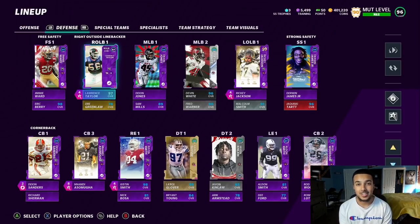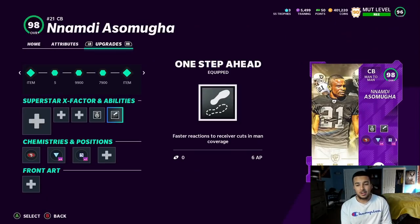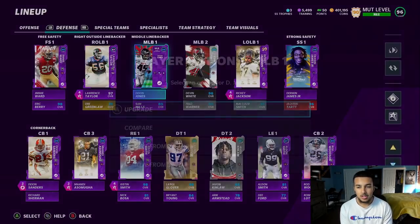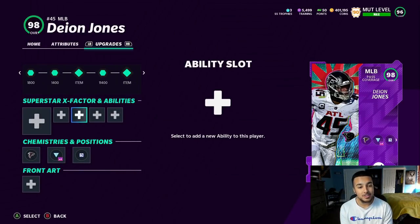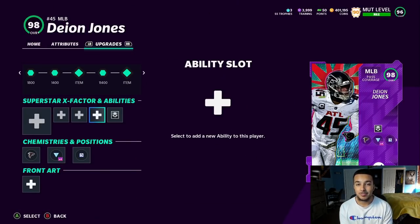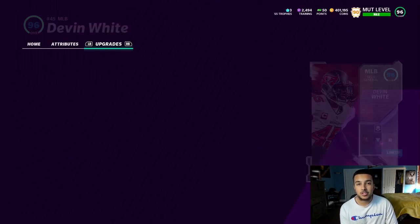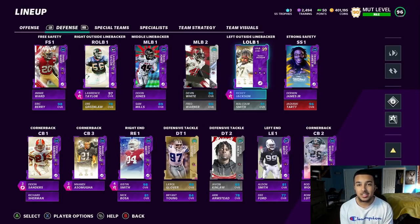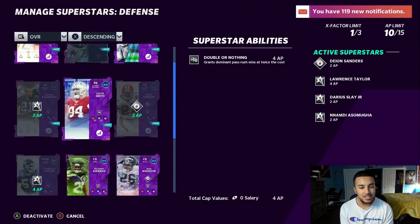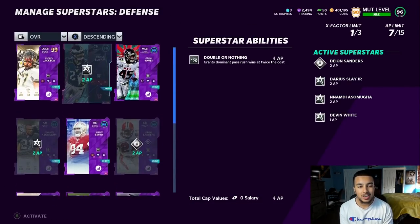Looking at defense, I'm at 24 out of 15 so we're gonna have to change some things. I don't think I can afford one step ahead at 6 AP - it's worth it, but there's a lot I could do with that AP. Lurker is now 1 AP on linebackers - I'm gonna try it out and see if it's glitchy. Devon White is a little bad in zone compared to Jalen Smith, and we have to let go of some doubles - justice smith, Lawrence Taylor, we might activate them again.